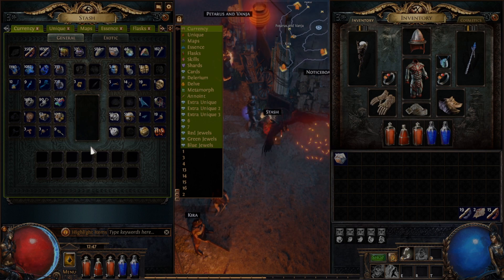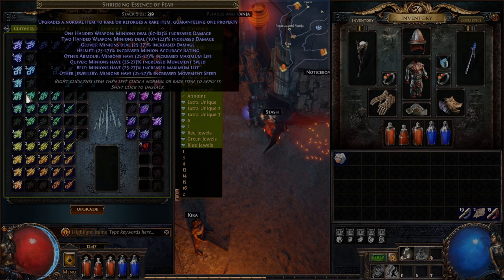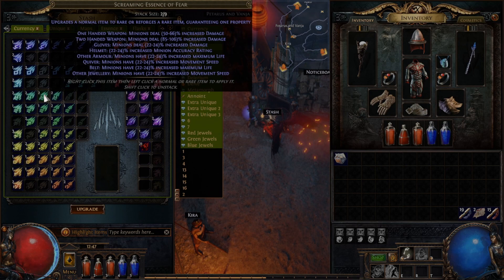That does it for currencies. Let's have a look at a couple of the other things you can use during your campaign — we'll start with Essences. Essences can be used on any normal item to apply the property displayed. You can also combine any three of them by selling them to a vendor, or even in your inventory if you have the Essence tab, to get one of a higher level. So the Essences of Fear have different levels — if we had three Wailing Essences of Fear, they can be upgraded into a single Screaming Essence of Fear. If we had a normal item like gloves, our minions would deal 22–24% increased damage. So these Essences of Fear are something that our Witch Necromancer character here, using a lot of minions, is probably going to want to use.